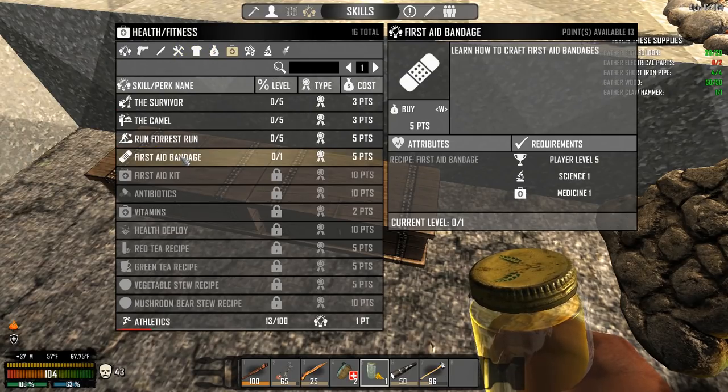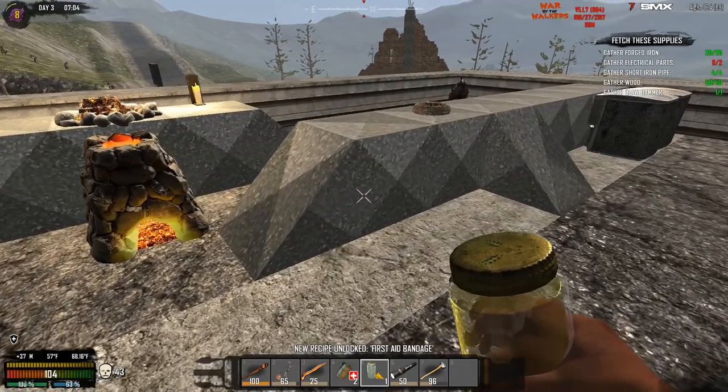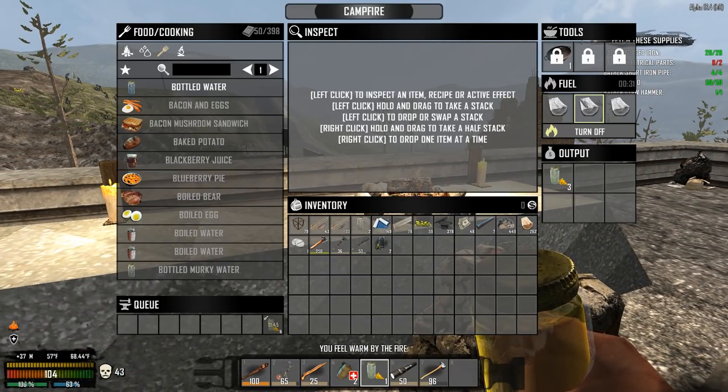You guys also gave me another excellent tip that I did not realize — I did not put points into first aid bandage, and first aid bandage is the only thing that's going to save you if you get scratched. So I'm not wasting any time, I'm putting points in that right now. We're also making some golden rod here.